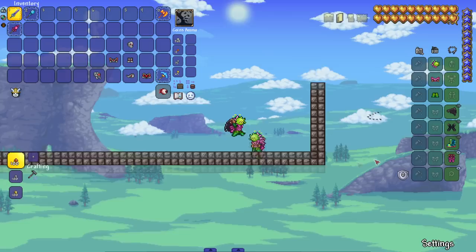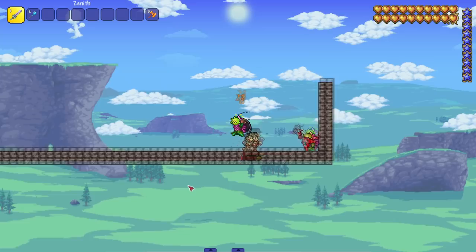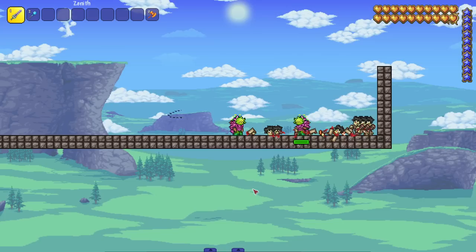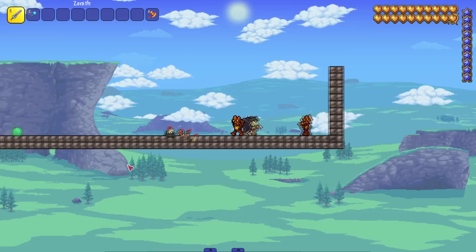Next up, Plantera — she's got a back piece that's why she looks so bulky. I was assuming spike balls for the attack, but the last thing I expected was Plantera to whip out a guitar and start playing riffs. I respect it, Plantera, I really do.